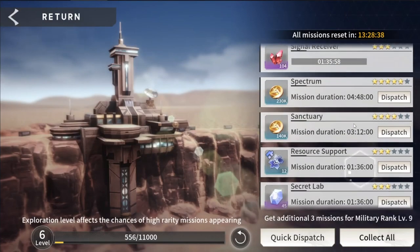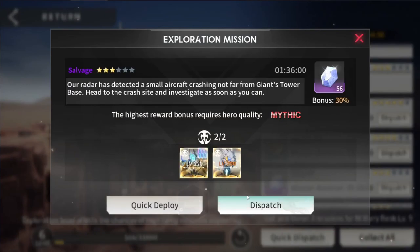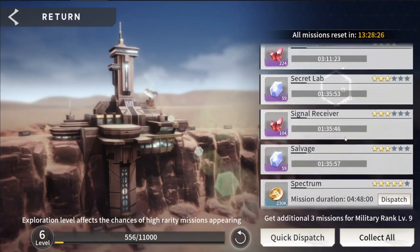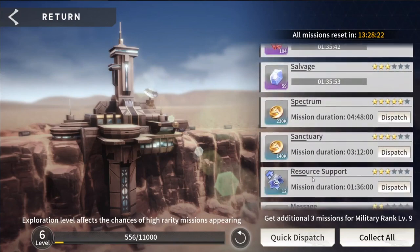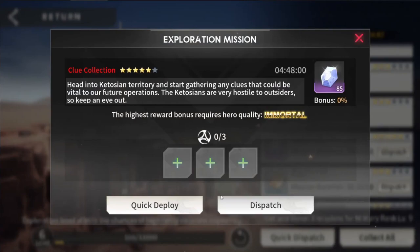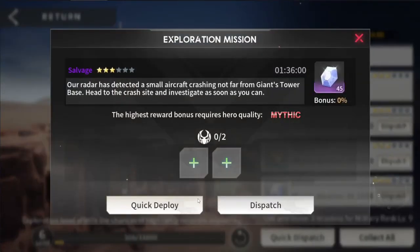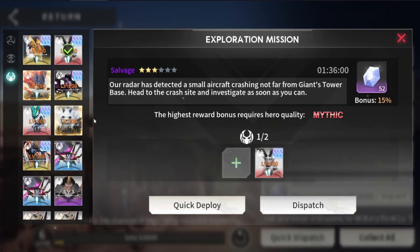Even with my account, where I have a decently filled out roster, quick deploy still doesn't always make the best choice. Generally I try to go for three-star or better. Anything below that — I find gold in this game you get a lot of it. Here's a good example: you need two mythic quality heroes to get the max bonus. I hit quick deploy and it put in my Luke who is not at mythic quality. But if I click him out and manually find a hero, I do have a couple heroes who are mythic quality or better. If I put that in, my bonus reward goes up in percentage.